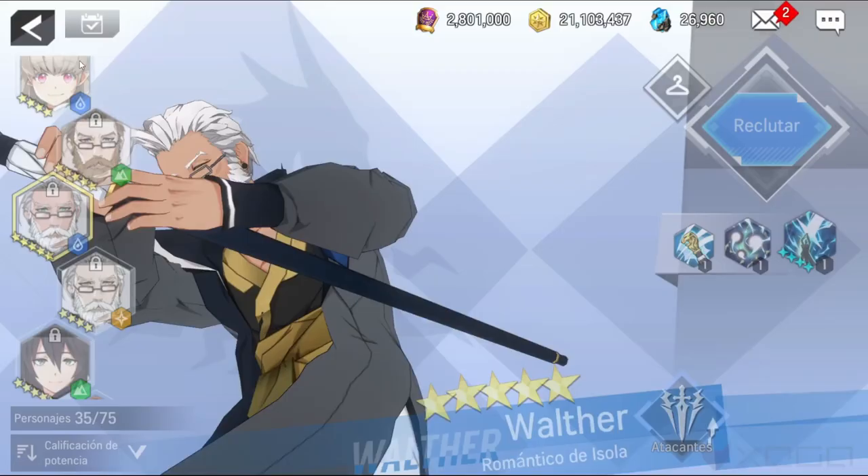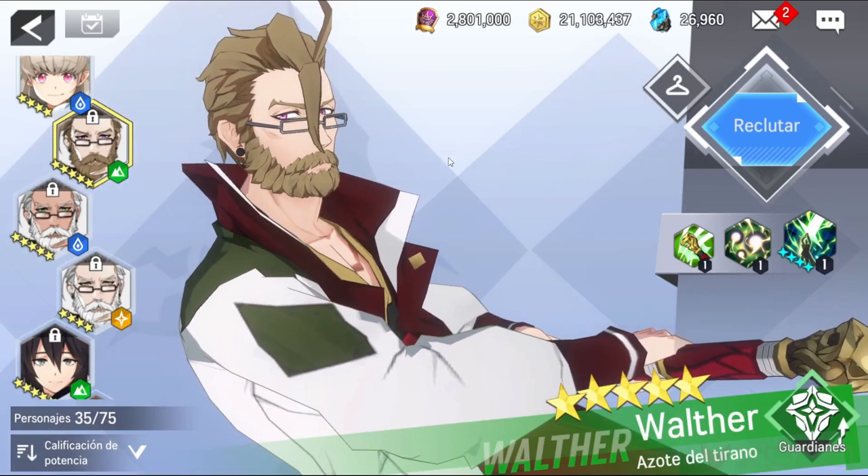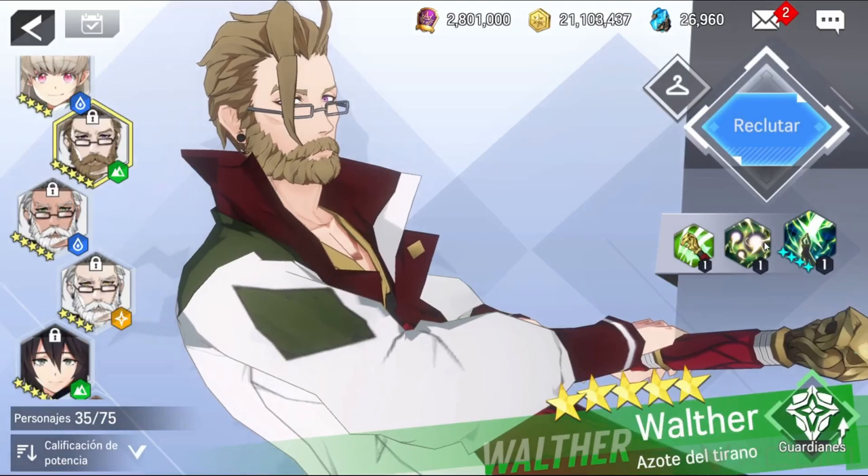That's it for Water Walter. Let's check out Air Walter. Air Walter is a really good guardian — the attack buff helps a lot to empower our units, and the provoke skill keeps enemies controlled, one of the best options to keep our team balanced. About his stats, the best stats to focus on are speed and defense.